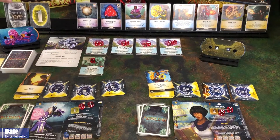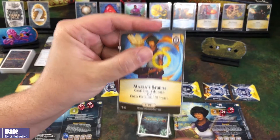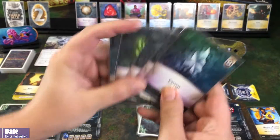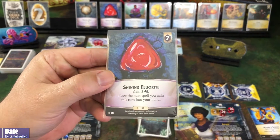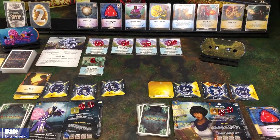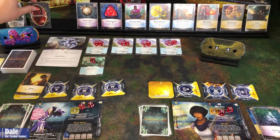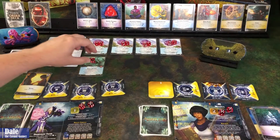Player one is done. Next, player two decides to focus a breach. With seven money total, we buy a Shining Fluorite, which lets us gain three money and place the next spell we gain this turn into our hand. Discard down and draw five. Next turn is the nemesis — Gravehold takes two damage down to 23, then the Haze Spewer punches itself. We draw a nemesis card: players collectively discard four cards. Q discards two sparks and a crystal; Mazra discards a crystal.